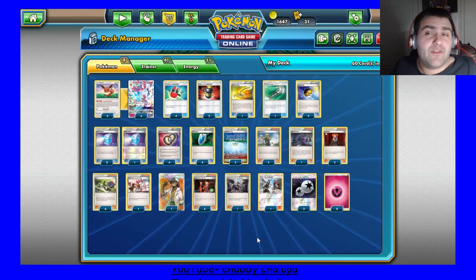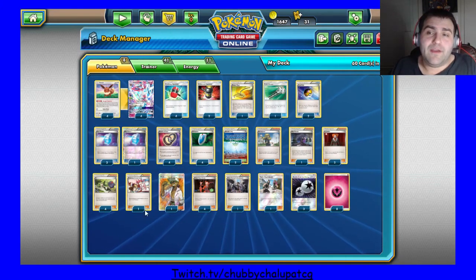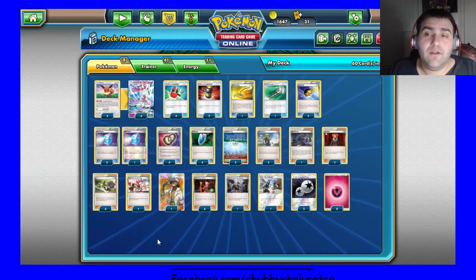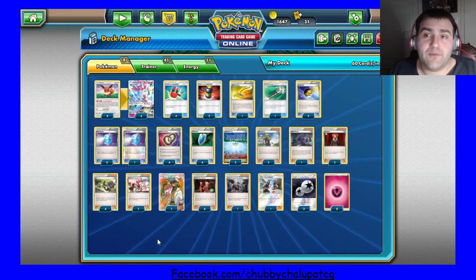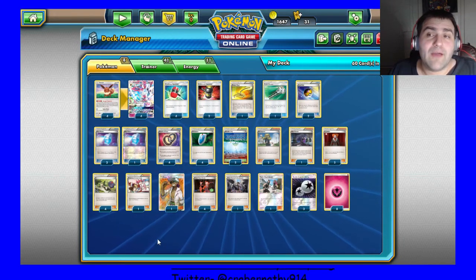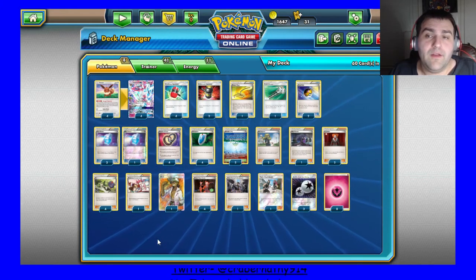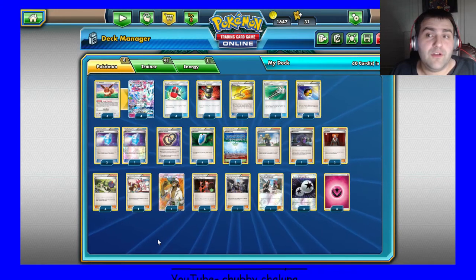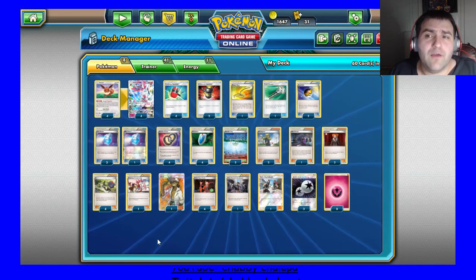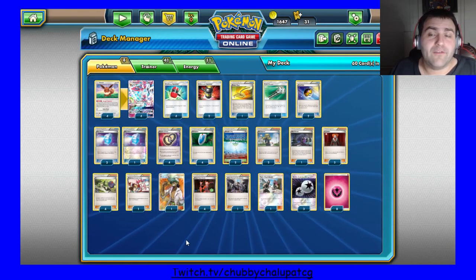It also gives you another choice on supporters, which I don't know if it's worth it, but it's something I'm testing. Kukui is something I'm also testing, and the big reason for Kukui is honestly because of Greninja, Volcanion, and Garbodor. Against all three of those decks, you have to go semi-aggressive — especially Greninja, you have to go on the offensive or you'll probably lose. Volcanion is probably the same way — if you don't go on the offensive, you'll probably lose. Being able to one-shot all that stuff with the extra 20 damage from Kukui is very important.